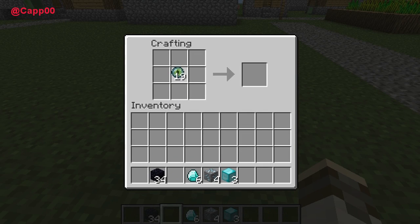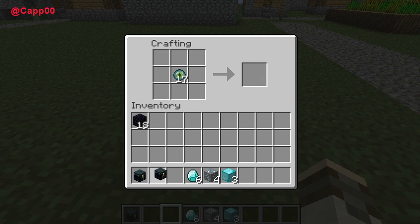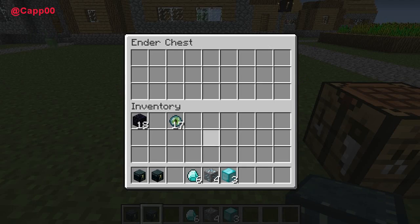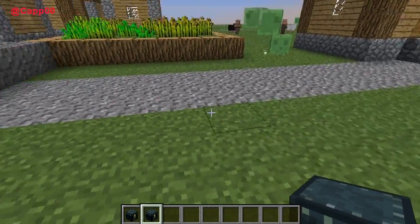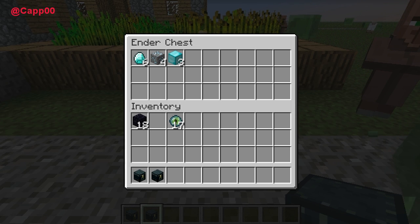They also added something really cool called the ender chest. You need an eye of ender in the middle and obsidian surrounding it all the way around to craft it. What's different about an ender chest versus a regular chest is that you can fill it with all your valuables like a normal chest, then leave it there, take your ender chest with you, place it somewhere else, open it up — and all your stuff is there. Kind of like the old Resident Evil style save room chests.